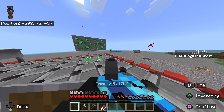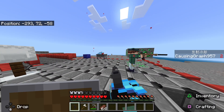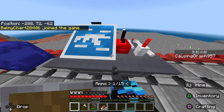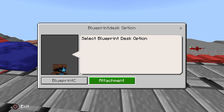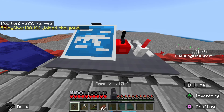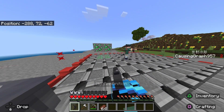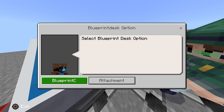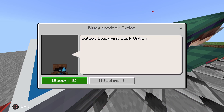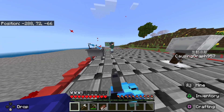I can just go to spawn each time. How do you do that? How do I go to attachments? How do I put attachments on my pistol?